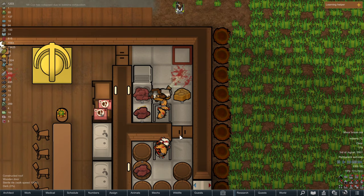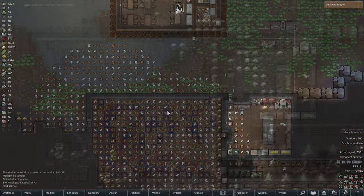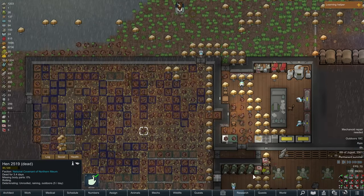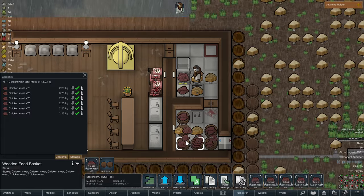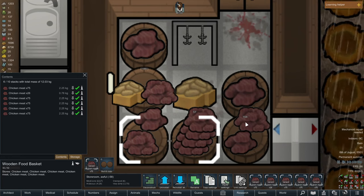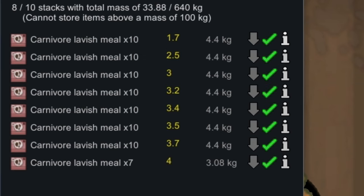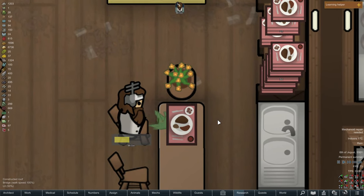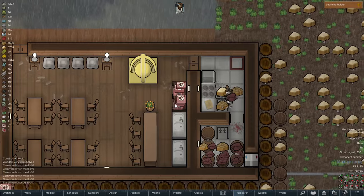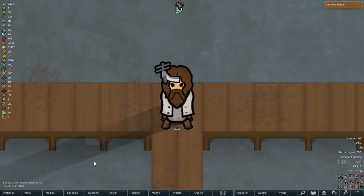While Mr. Cox takes a nap, I will jump back here once we have some of the meals completed and a lot of the chickens butchered. Well, most of the chickens are rotting, and once they are rotted you cannot butcher them. But with that, we were able to fill these barrels multiple times over with chicken meat — which is for some weird reason very red. And we filled this very large storage shelf with lavish chicken meals, which you can see Mr. Cox enjoying right here. I think we've completed the restaurant arc of Mr. Cox as he continuously makes carnivore meals out of chickens.